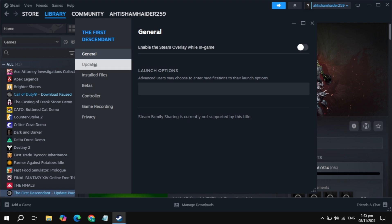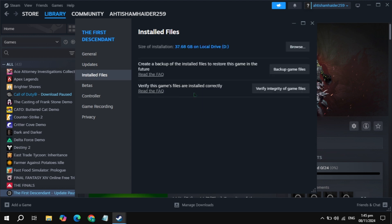If your problem is not fixed, go to Updates and simply update your game, as patches may fix the problem. If still not working, go to Installed Files and click on Verify Integrity of Game Files. It will take some time, just wait for it.